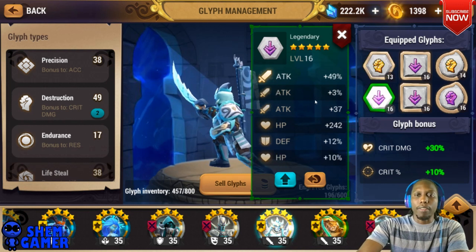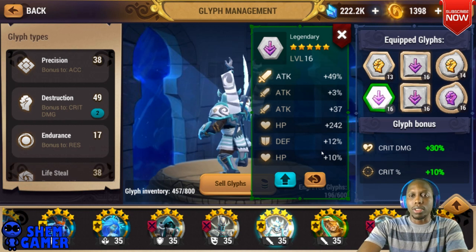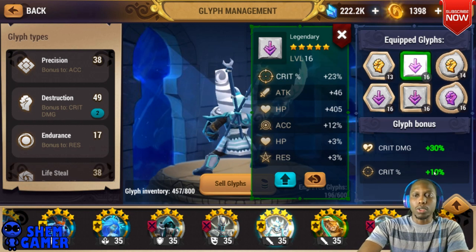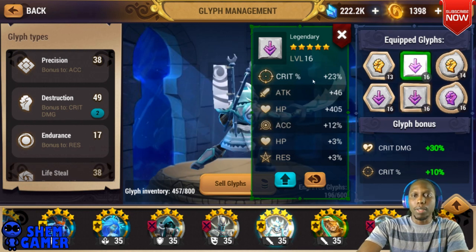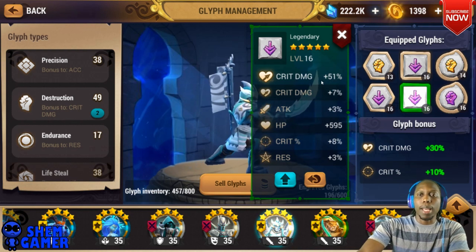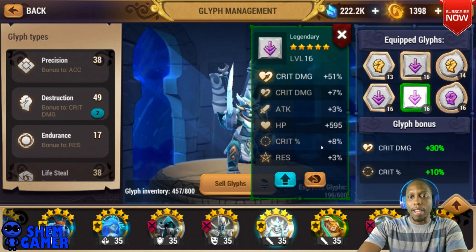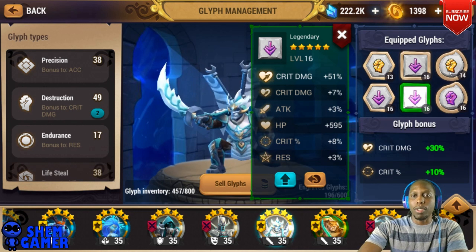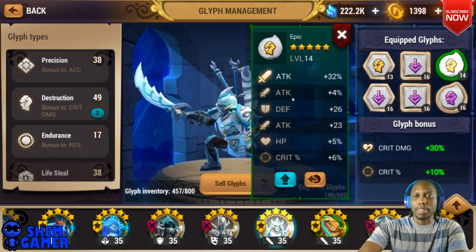You want attack for damage, crit rate, and speed substats if you can get them. Here I have attack percentage — I don't have crit rate or crit damage, but I do have some defense and HP which helps me stay alive a little bit longer. Then we have crit rate to go along with the bonus crit rate from the set. We do have HP here but we could find a better crit rate Frenzy glyph. Then we have crit damage plus 51%, a bonus crit damage on here as well, attack, and a really good crit rate plus eight.